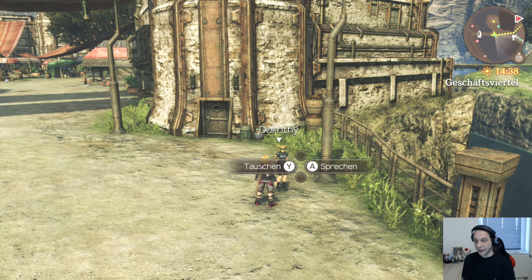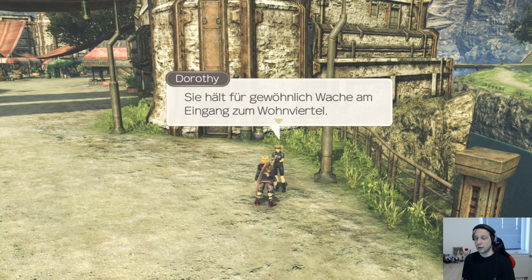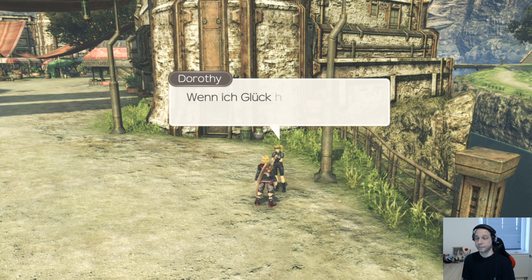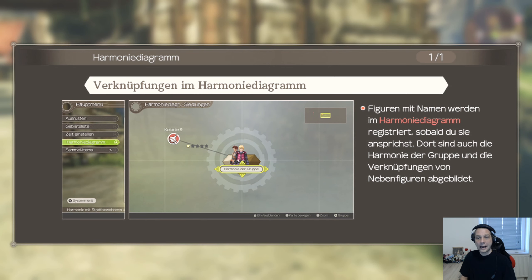Servus. Ich frage mich, wie es meiner Kollegin geht. Sie hält für gewöhnlich Wache am Eingang zum Mondviertel. Sie ist schon länger bei der Truppe als ich. Wenn ich Glück habe, lädt sie mich bald wieder zum Essen ein. Harmoniediagramm. Figuren mit Namen werden im Harmoniediagramm registriert, sobald du sie ansprichst. Dort sind auch die Harmonie der Gruppe und die Verknüpfungen von Nebenfiguren abgebildet.